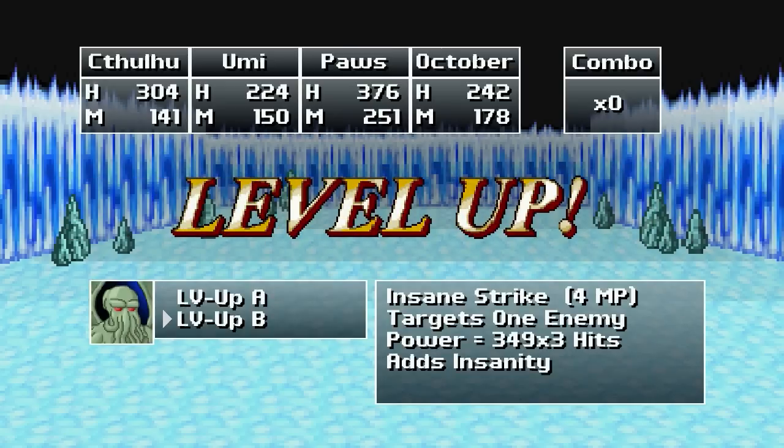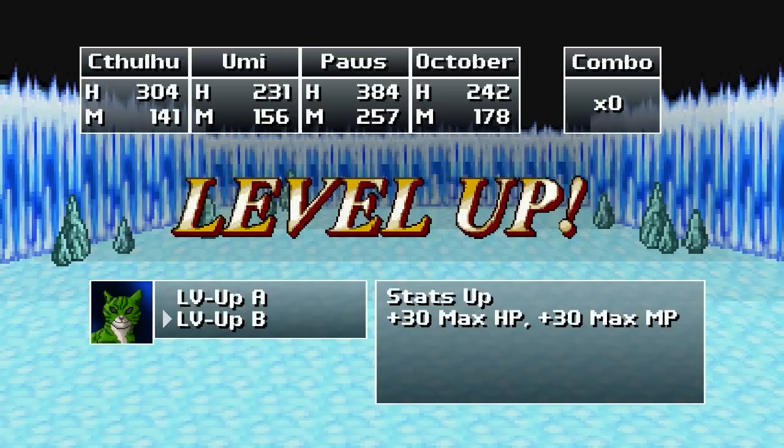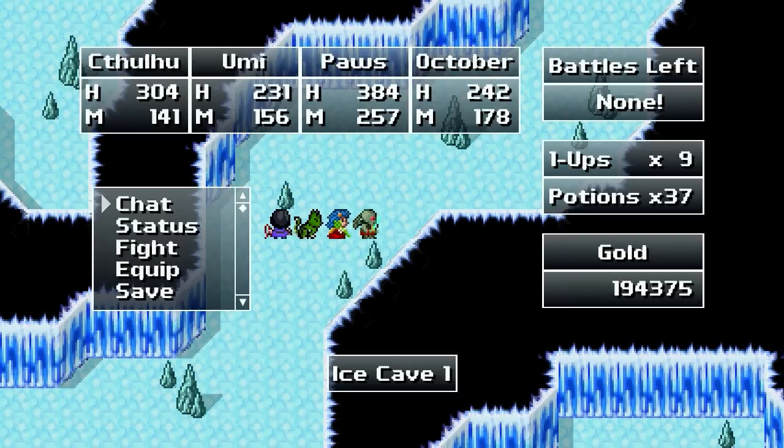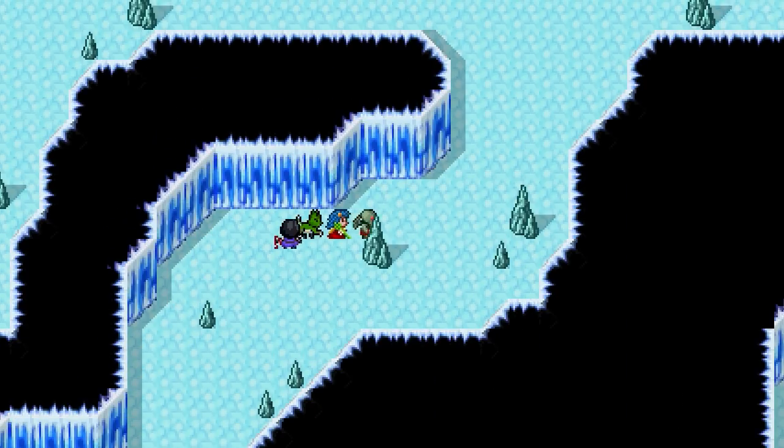Alright, Cthulhu leveled. We can upgrade an insane strike — we can either make it hit twice or hit three times. Twice does more damage, but three gives you more combo. And for this, we can either go for Vitality and Will, or we can go with Strength, Magic, and Agility. This one is HP and MP, or Stats — we'll go with Stats. And October is literally 681 experience away from a level.